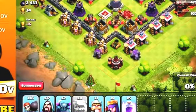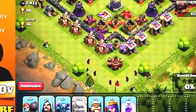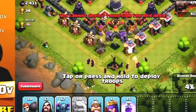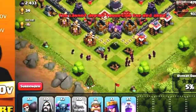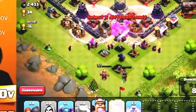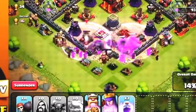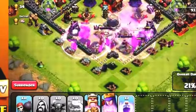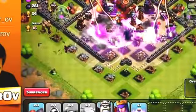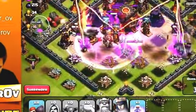This could be a massive fail and if it is, that's what's going to happen. I'm throwing in wizards around the outside, dropping two rage spells like that and like that. The king's going in, the queen's going in, the peckers are pushing in, and I'm literally razing the center as much as I can. I drop two more rage spells and they're taking out that dark elixir, which is very nice. I'm raging up my king straight away because he's going to need some help.